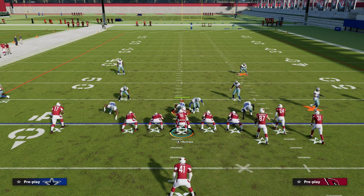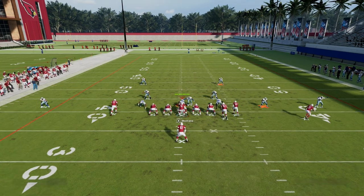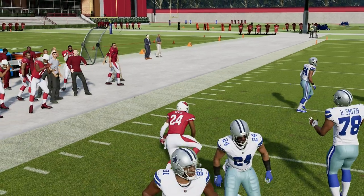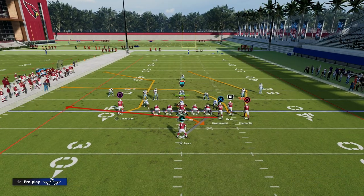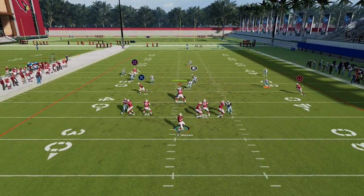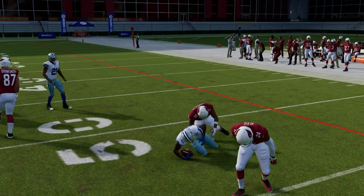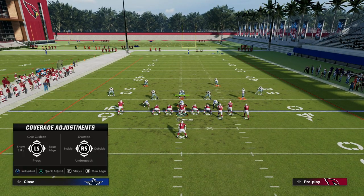Against zone, we want to test cover four first. Against cover four, this is pretty solid. What you should get on cover four is this crosser is shallow enough that if they play hard flats, you're going to be able to throw that crosser pretty regularly. The other beauty of this crossing route is, let's say they're in cover three — that curl flat will play that crosser, and the way around that is to utilize any of the other deeper crossing routes.